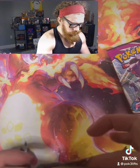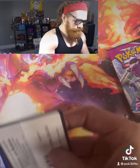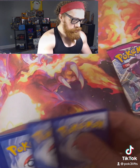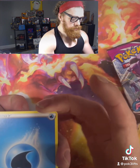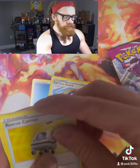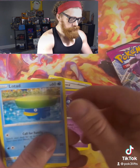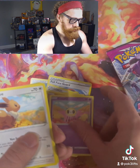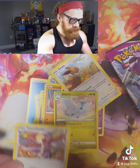Let's get this pack open. Code card for you there. Water energy, water energy, Full Face Guard, Rescue Carrier, Boost Shake, Sableye, Lotad, Hitmonchan, Cutiefly, Eevee, a reverse Altaria, and a normal rare Talonflame.